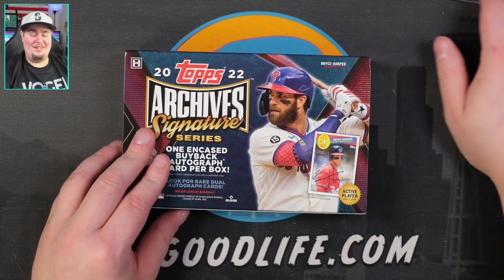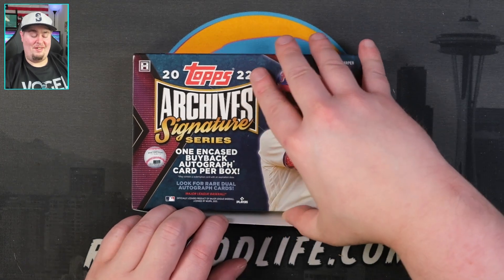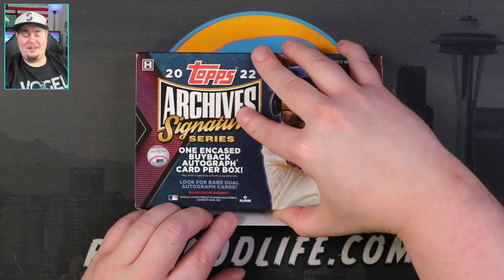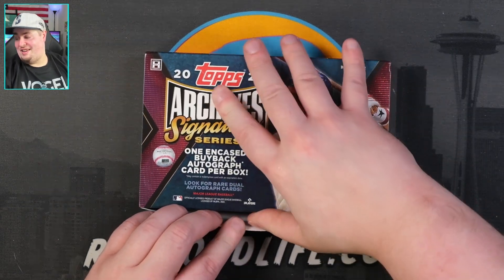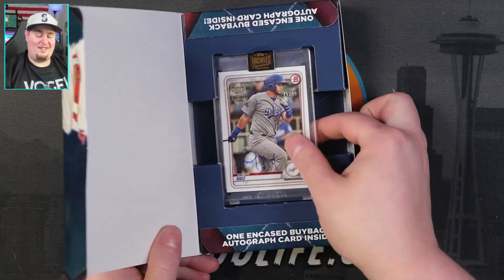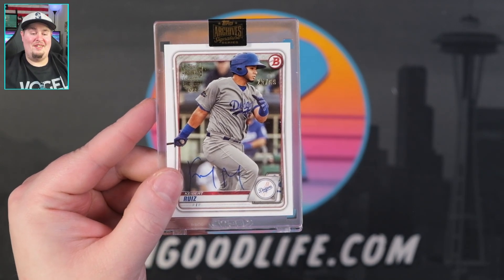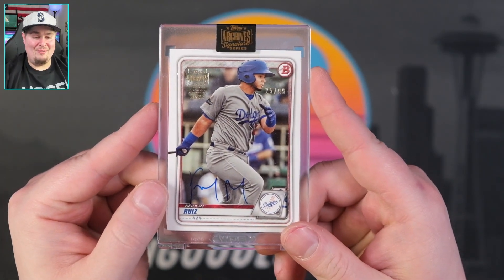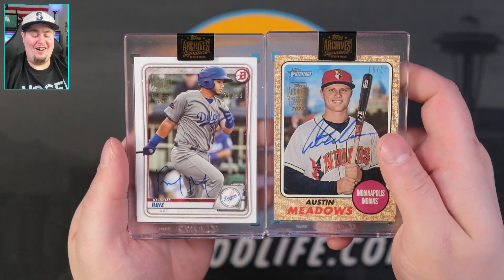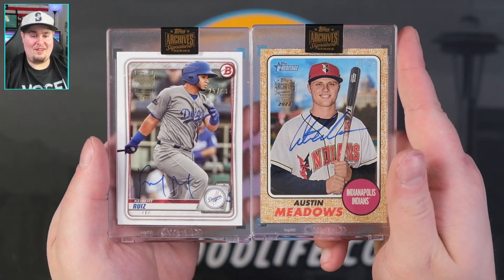Not too much to talk about, so let's go ahead and move on to the second box. Short video today — maybe I should have done six of these, maybe that would have improved our chances. Should I do the whole slow roll thing? Who in the blue hell are you?! Kiebert Ruiz, 25 of 99. Wow, we opened two boxes and at least that one's a Bowman.